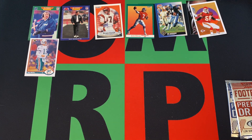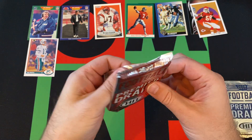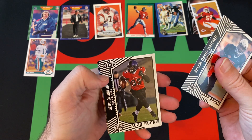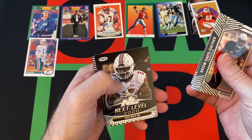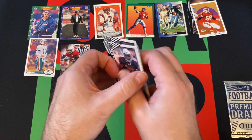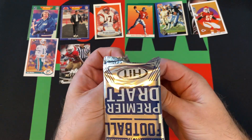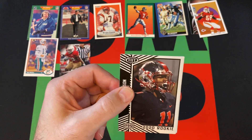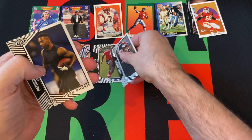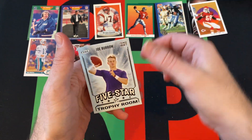Moving on to 2020 Premier Draft Sage Hit Low Series and then High Series — see if we can get anything out of these. Low Series: Akeem Davis, Githier, Siwo, Ola Lua, Zach Moss, Jonathan Taylor Next Level. High Series: Lucky Jackson, A.J. Dillon, Patrick Taylor Jr., Cole McDonald, and Trophy Room Five Star Joe Burrow.